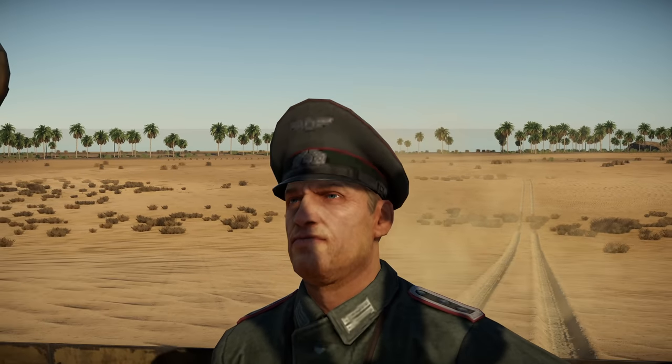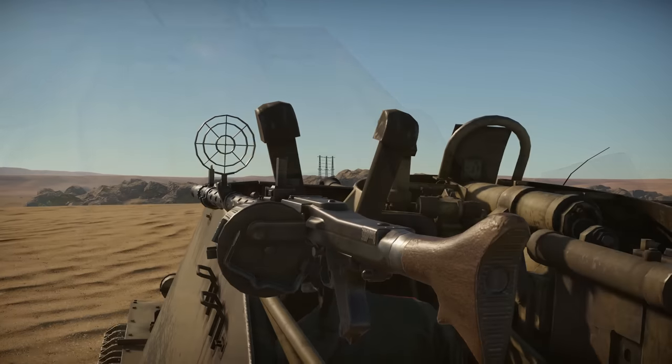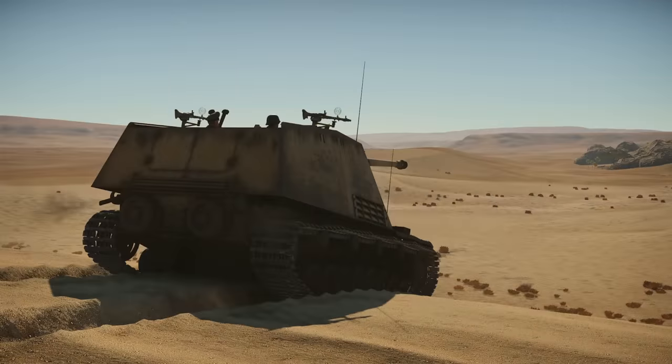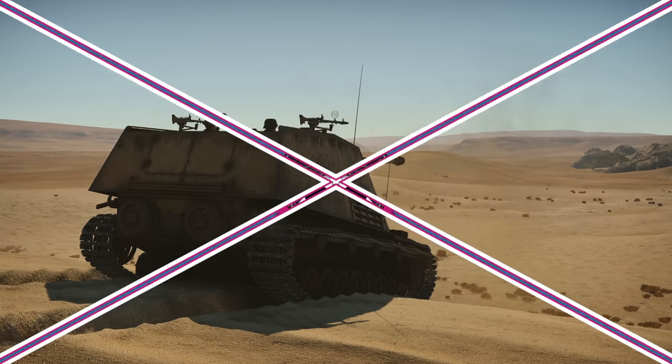In this video, we play a German tank destroyer that has the same gun as the Tiger II. Equipped with a 9x optic, this can knock a Sherman out at over 2km. This is the Nashorn.